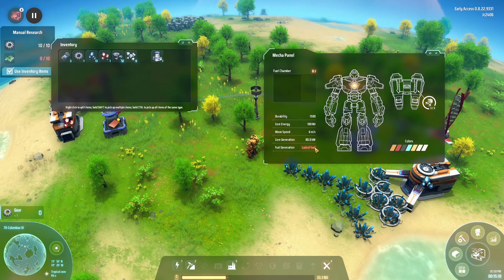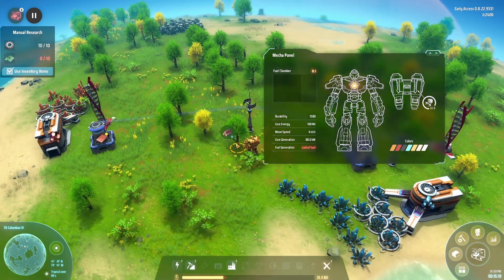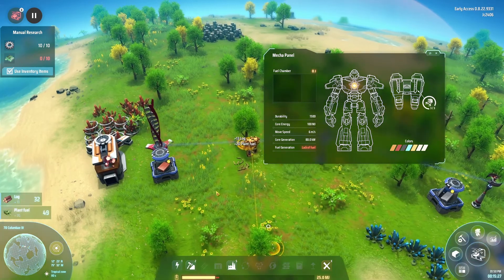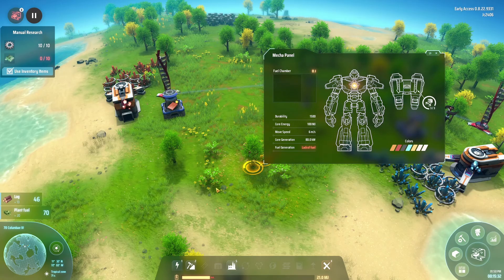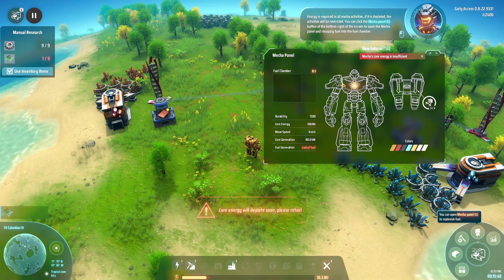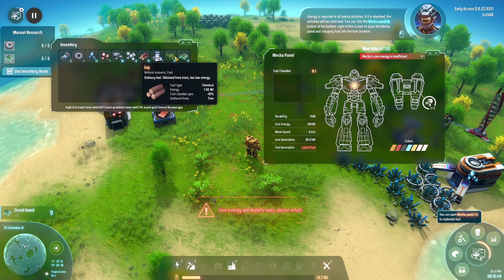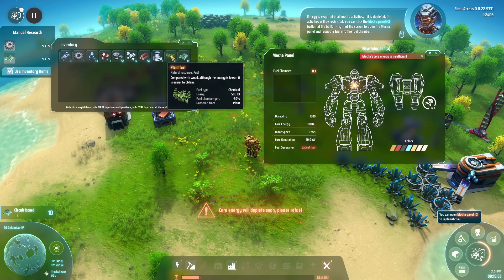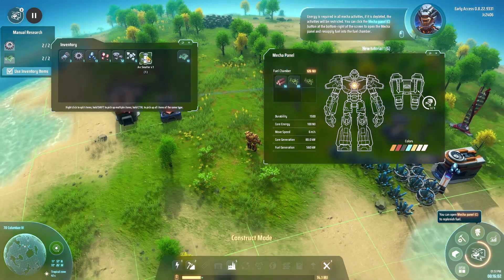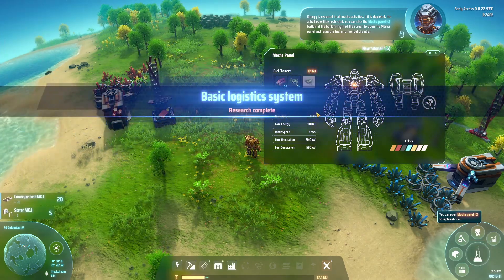I need to manually make - there's like 10 of these, 10 of each. Make 10. My mech panel - fuel generation, lack of fuel - there's my fuel chamber. Well, I'm sorry trees but you make the best kind of fuel. Wood and plant fuel.